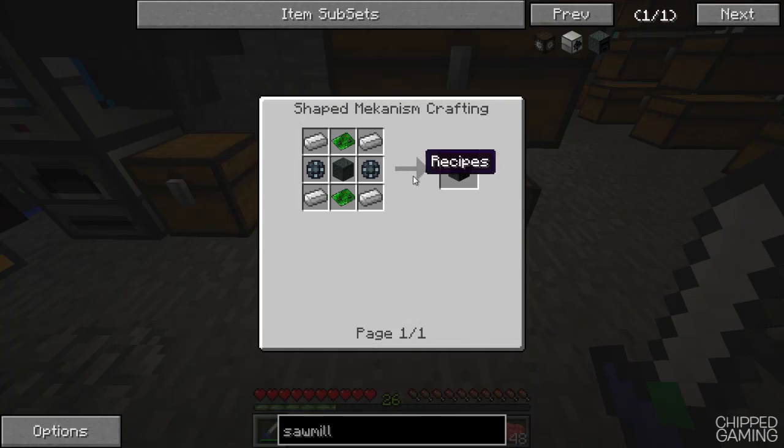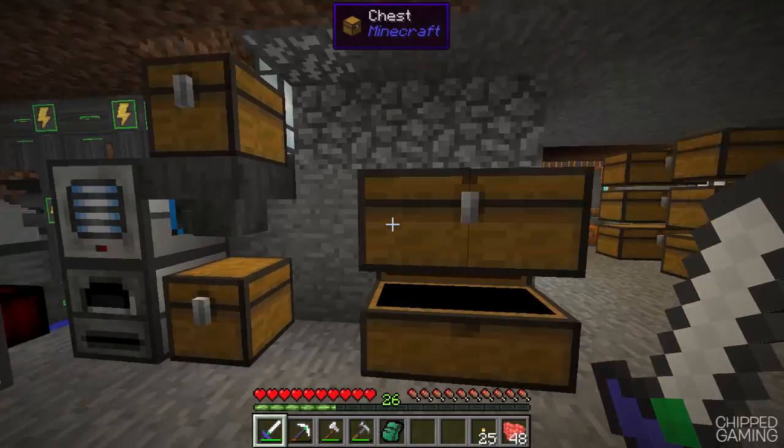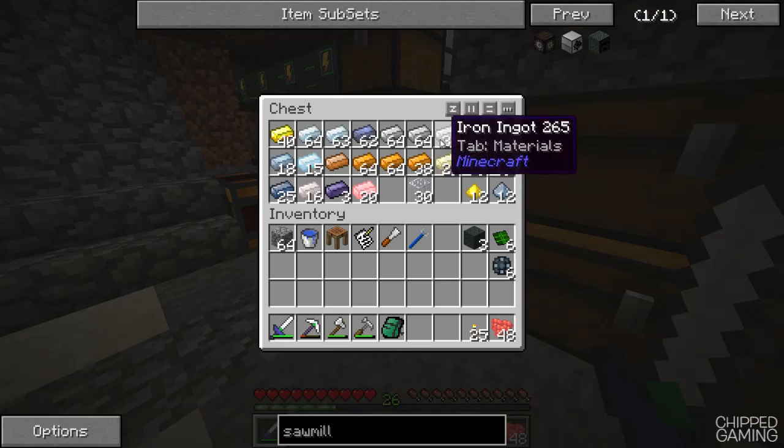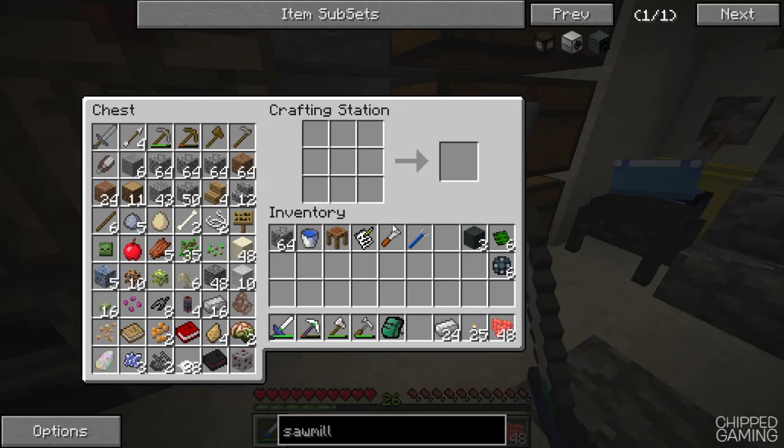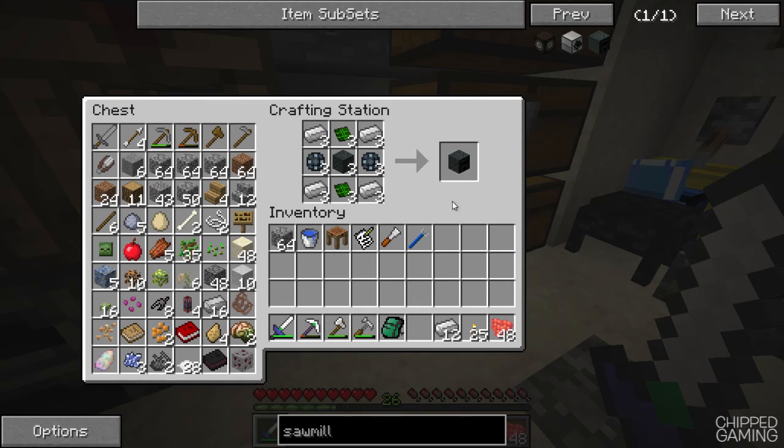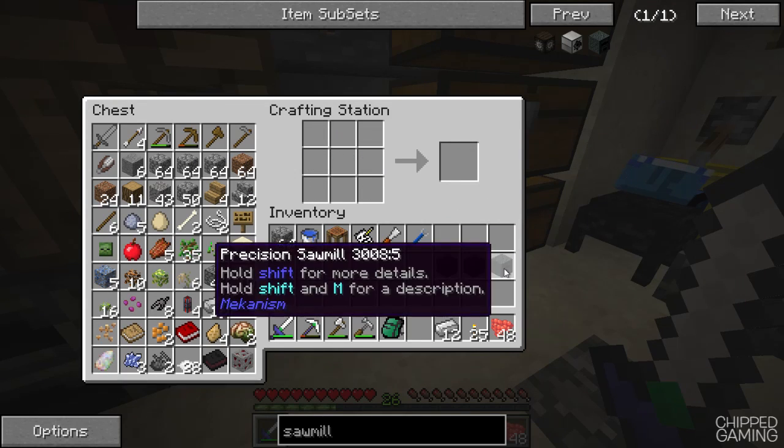That should be fine, that shouldn't be too much of a big deal. I'm also going to need some iron to finish this off. There we go. So we should be able to go ahead and get this thing made now — we don't actually need too much stuff which is awesome. That's one, two and three sawmills — brilliant.